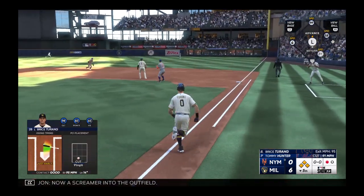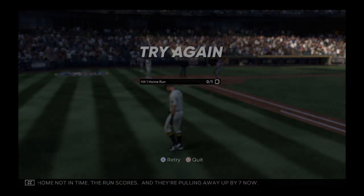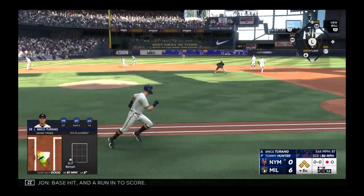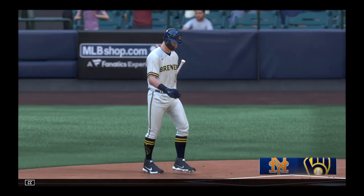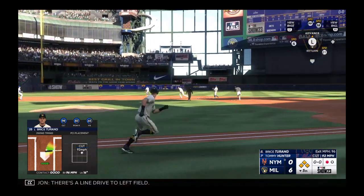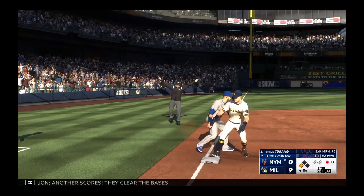Now a screamer into the outfield — makes the catch. Runners tagging from second and third, throw home not in time, the run scores and they're pulling away. Base hit and a run in to score — Canna fires it to the plate. They extend their lead as the runner scores from second. It's eight nothing. There's a line drive to left field — this looks like extra bases. One run is in, another comes in to score, another scores — they clear the bases, it's nine nothing.